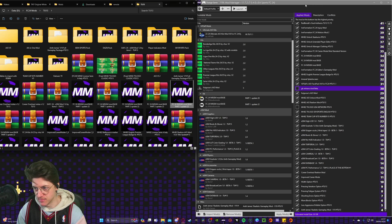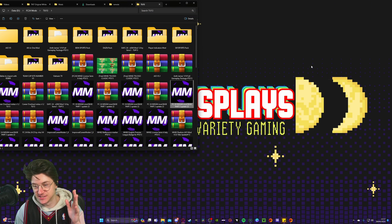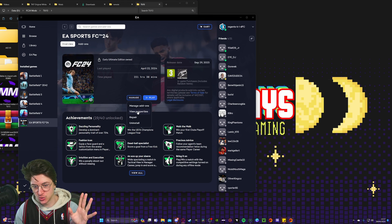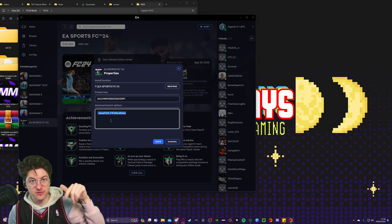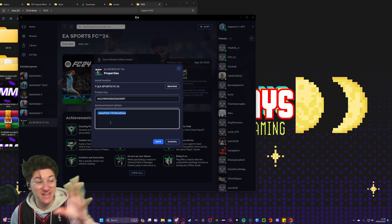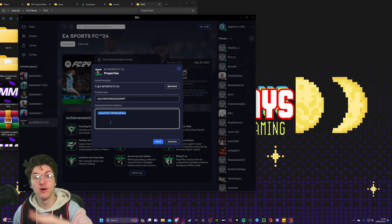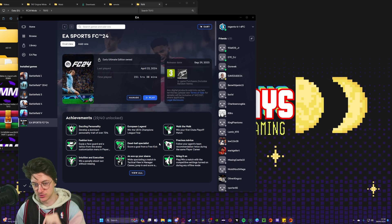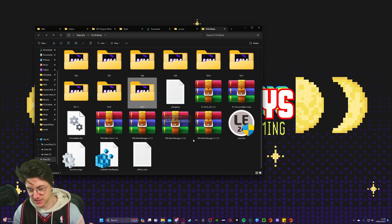Before we actually launch the game, we need to close down our mod manager. These two steps are crucial. Firstly, open up your EA app and go to Manage and View Properties. Inside View Properties, make sure you copy this from the description and paste it exactly as it is: dash datapath, FIFA mod data. You need this in your launch options or the game will not launch. Click on Save.